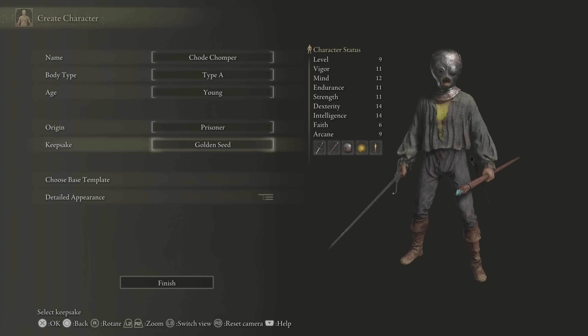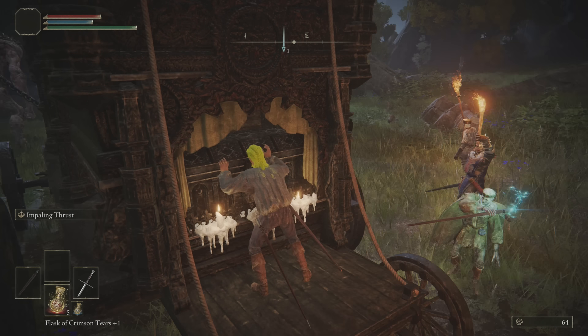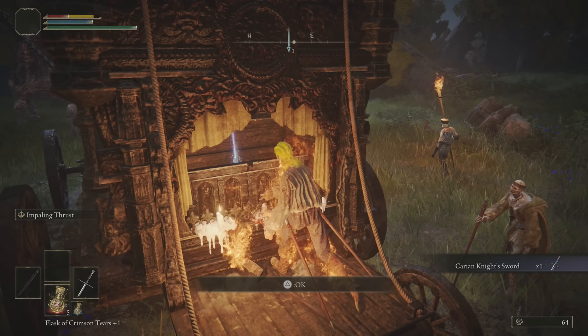I started with a prisoner class, because with a name like Cho Chomper, I feel like he was in prison at some point. My first step was to grab the sword, obviously, which thankfully wasn't that hard to acquire.